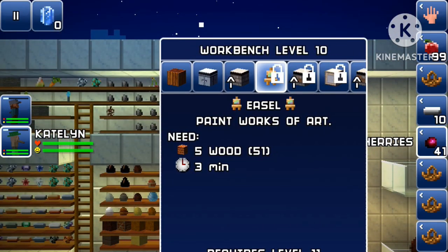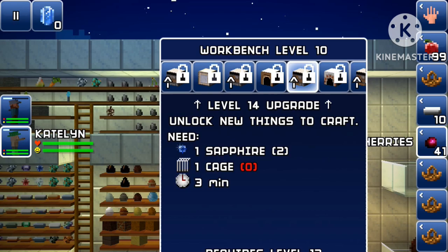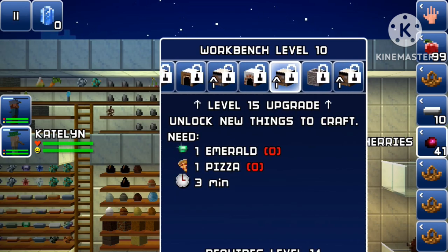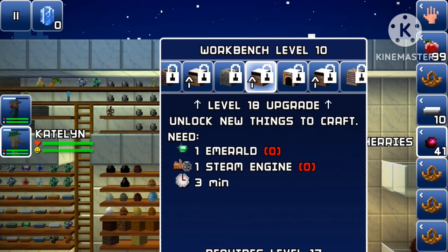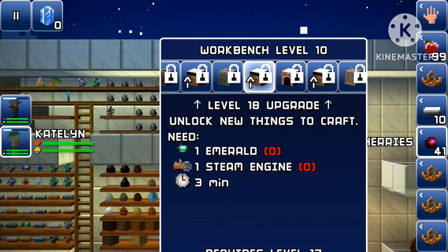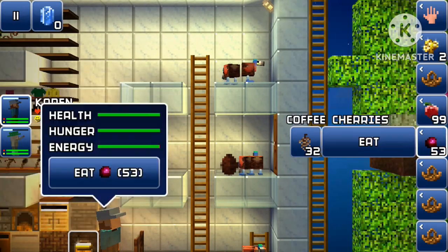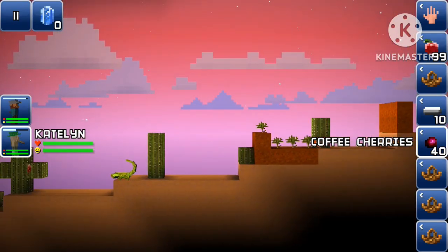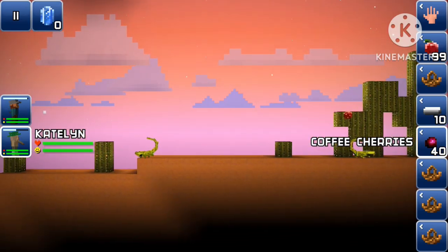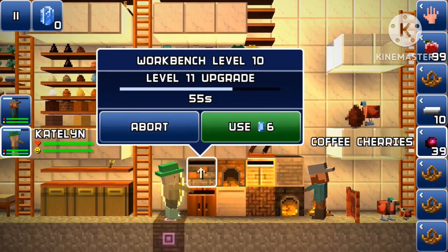I'm not gonna use the easel. I'm going to make the builder's bench, approach the metal workbench, and then the pizza oven. It's gonna be emerald — number 15. The metal workbench makes a lot of stuff; steam engines are hard to craft though. I also need to pay attention to the left side.